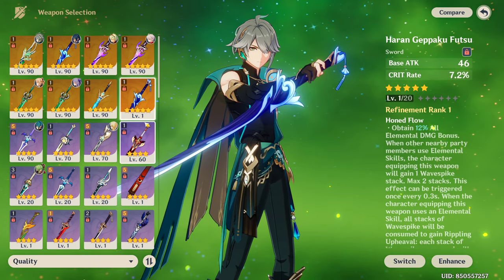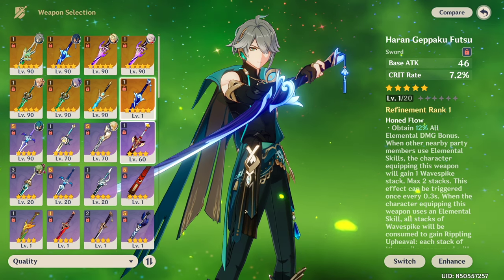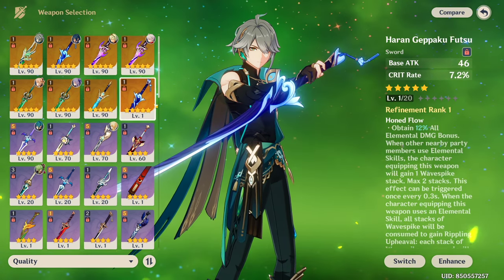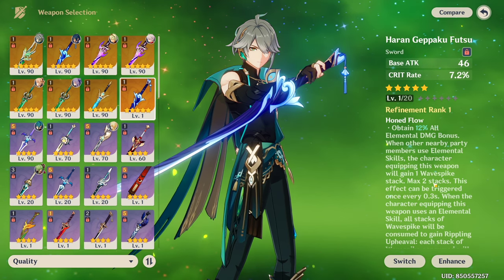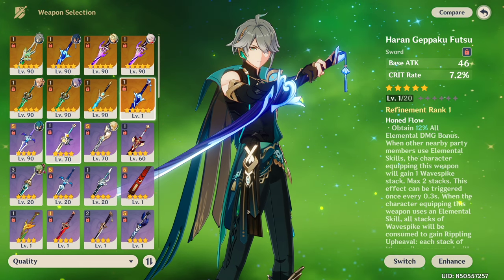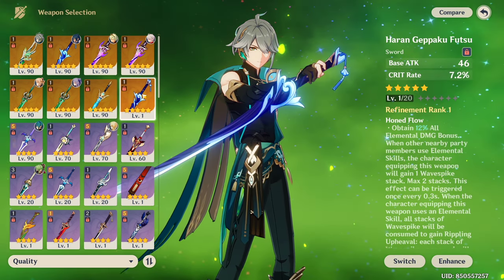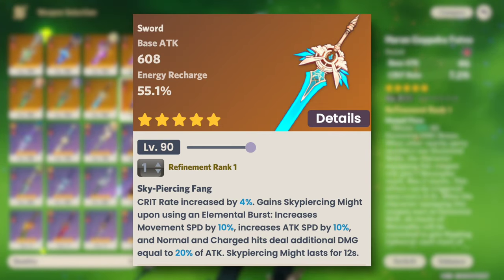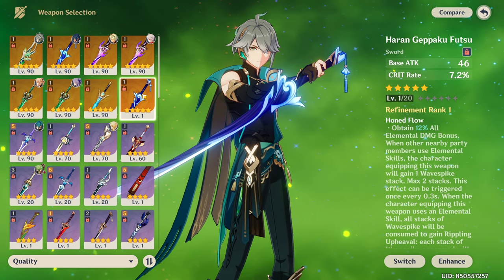Finally, Freedom Sworn and Haran Geppaku Futsu both don't have very significant buffs, with the former buffing normal, charge, and plunge attacks, while the Haran only buffing normal attack damage. That said, all of these 5-star options mentioned are good on him and outperform his 4-star options. The remaining 5-star weapons — the Summit Shaper, Aquila Favonia, Key of Khaj-Nisut, and the Skyward Blade — I simply do not recommend, because they just aren't good weapons.